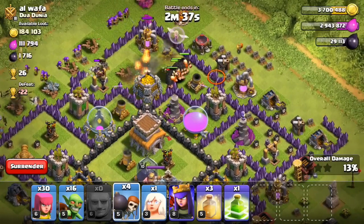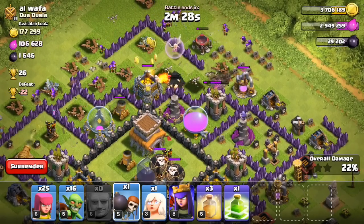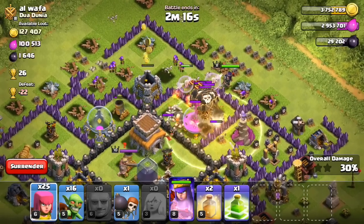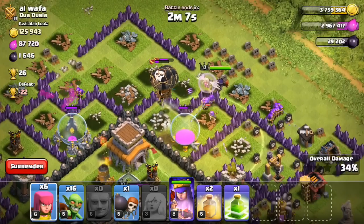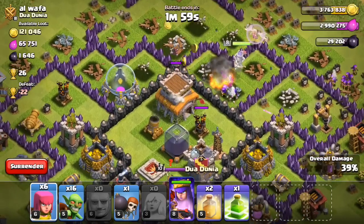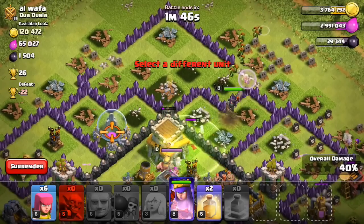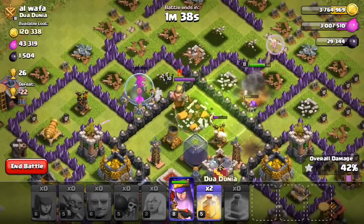We're going to drop off one healer on the giants and save the other healer in case this one gets taken out. Oh no, we're about to run into a big problem — dropping off the second healer, queen is heading in. We're probably even going to have to heal up our giants because I don't want those balloons taking them out. Is that a joke?! They're under two healers AND a heal spell and the balloons take them out?! We have absolutely nothing left to use. I'm going to drop off this jump spell to get the queen into the center.